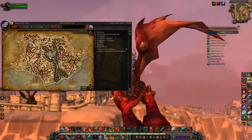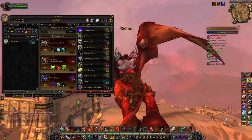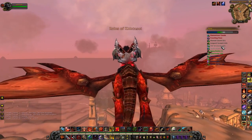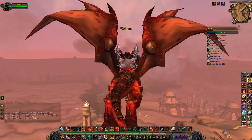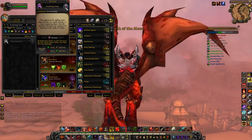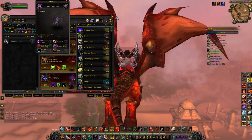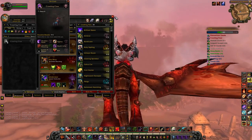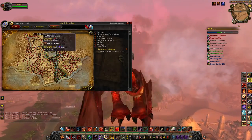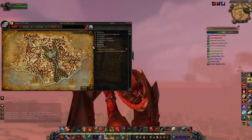We've made our way south to Uldum and there's nothing particularly amazing here. There is the Crawling Claw from archaeology, but apparently it's crazy rare and I haven't spent the time doing it. It sells really high on the auction house if you get it, but nothing special in Uldum otherwise.